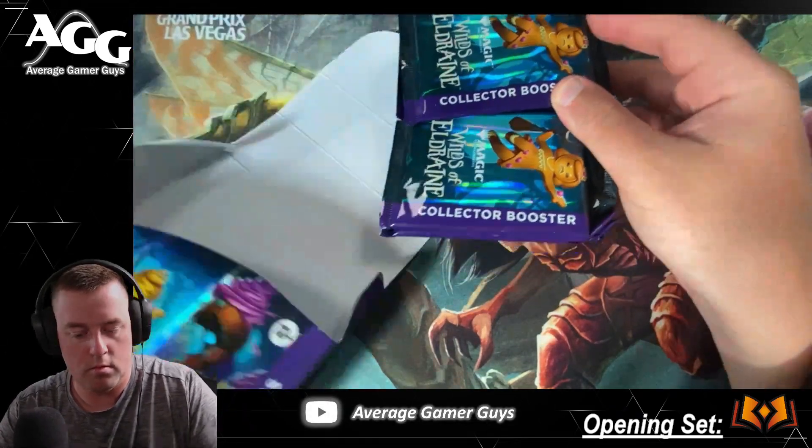Mana Flare, the Cruel Court... oh, Virtue of Loyalty foil! That's pretty good, that is a good pull right there. Good little pack — Party Crasher, Bitter Chill, Bellowing, Hatching Plans. Okay, okay — not bad, not bad for the first two packs.